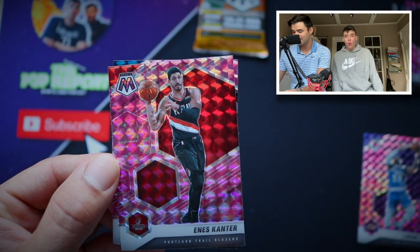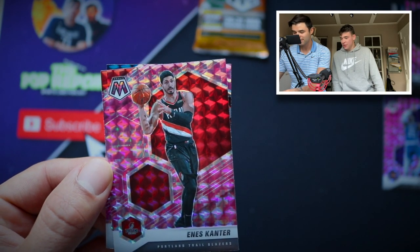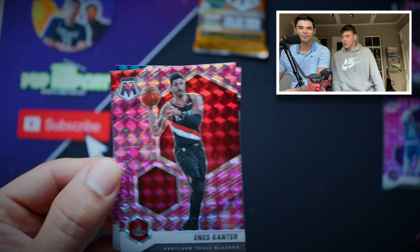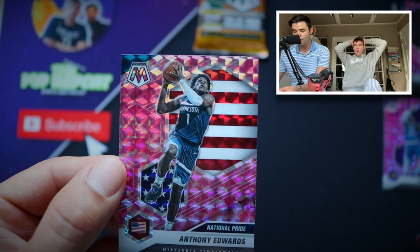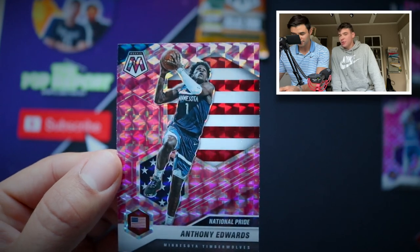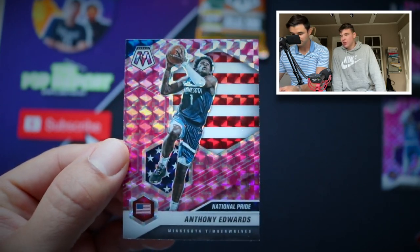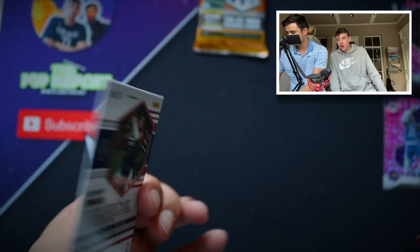And then we got an Enos — doesn't he have a different name now? Something like World Peace. What do we got next? And then behind that — a National Pride Ant-Man, Anthony Edwards. No rookie logo. I don't like how the National Prides don't have the rookie logo, but still that's a good hit. Because it is his rookie year, so it's technically a rookie card. Go ahead and sleeve that LeBron up.